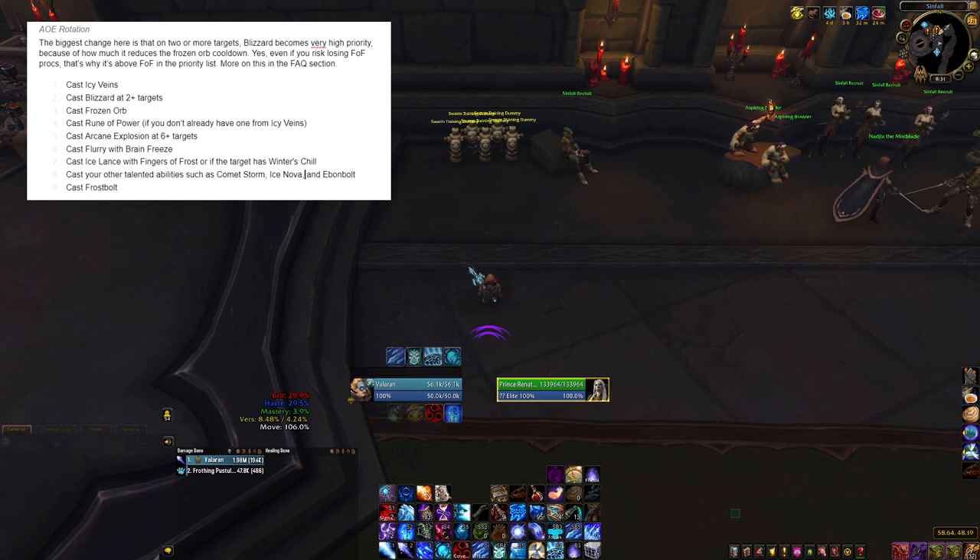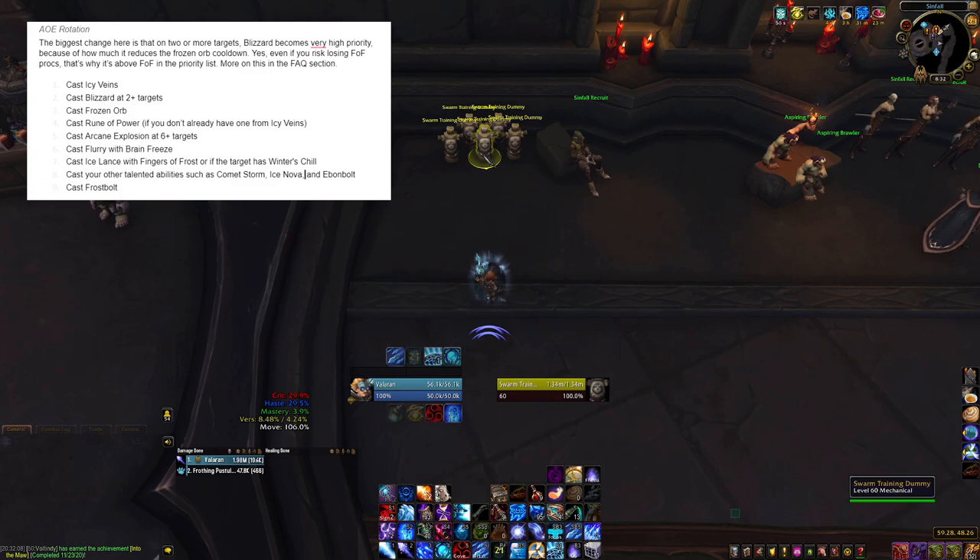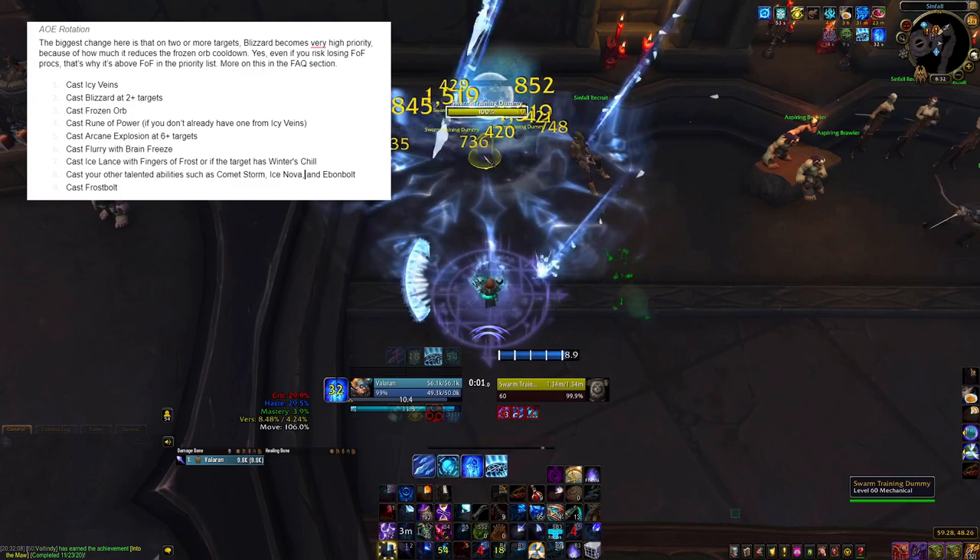Even if you track your Freezing Winds procs and you're going to munch one of them, I promise you, choosing to cast that Blizzard instead will give you way more procs over time than you ever lose. So when I begin combat, you'll notice I cast Blizzard, then Frozen Orb, then Icy Veins — which is a little out of order, but Frost spells don't snapshot when they're cast, so as long as it's active when your spells hit the target, you're good. So without further ado, let's get into the rotation.